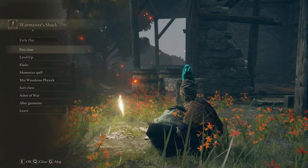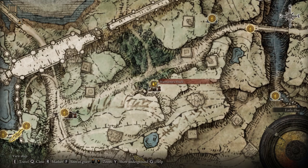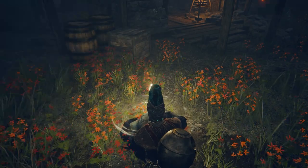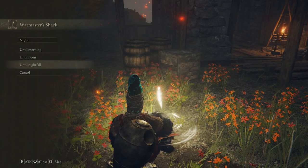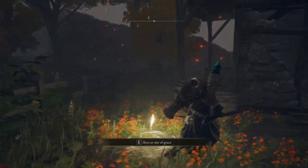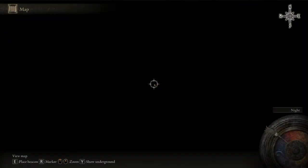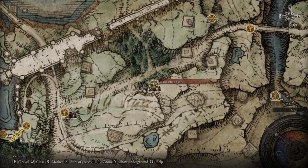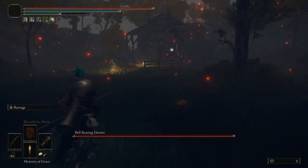As for the first location, we are at the War Master's Shack. Once you are located at this lost grace, which can be found early on in the game, we want to make sure that we locate the lost grace, sit down, and wait until it is nighttime. If the bell bearing hunter does not spawn, I highly recommend taking out the NPC standing there or completing a quest so he moves out of the way. If that still doesn't work, pause the game once it is nighttime and fast travel to the same lost grace — then you should see the bell bearing hunter pop up.